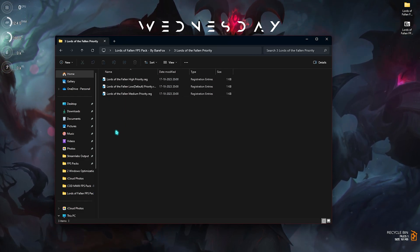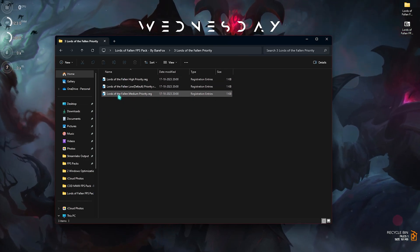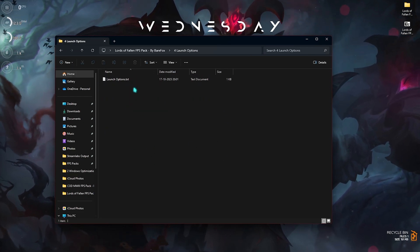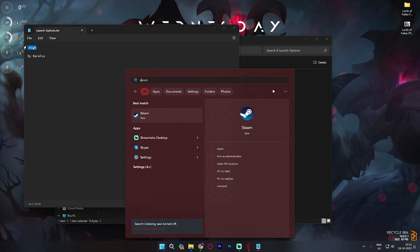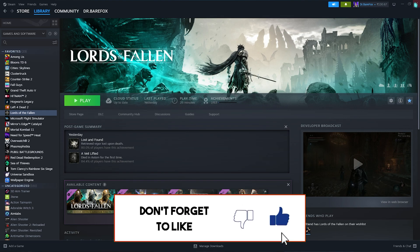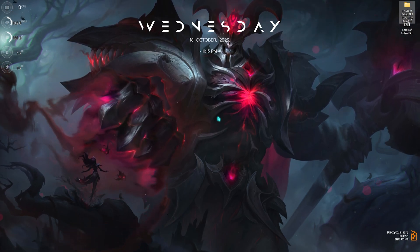The third folder is the Lords of the Fallen Priority — leave your specs in the comments below and I'll tell you which priority to choose. For my PC I'll run Medium Priority, but it could be different for you. The last folder is Launch Options: open it, copy the string, then open Steam, right-click your game, go to Properties, and paste it into the Launch Options field. Then close everything out.